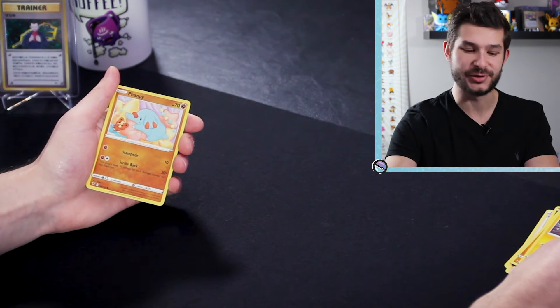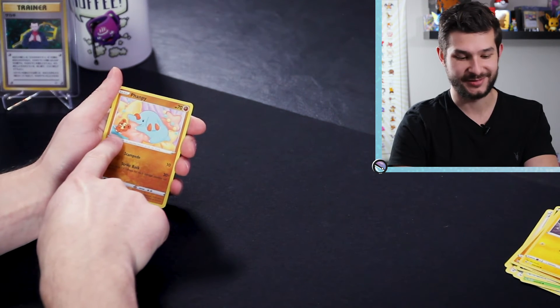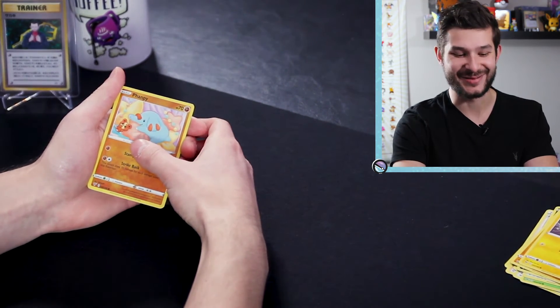Okay, we're on the reverse — it's Fampy. Look how cute this Fampy is — he's got a little Teddiursa stuffed animal and he's just cuddling up. What a cute little guy. Alright, here we go guys, we're coming up on the last card.